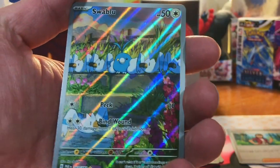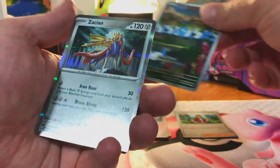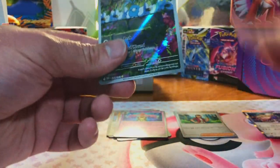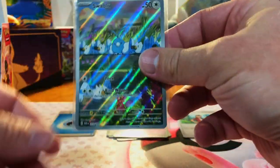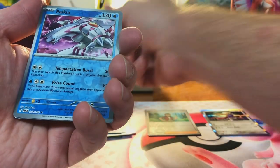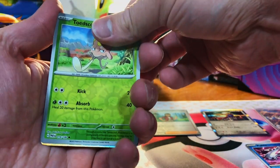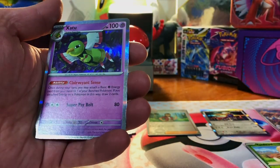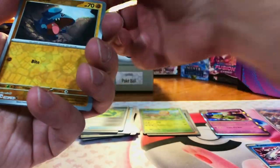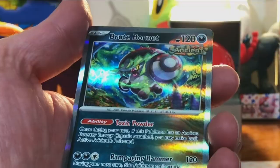Got Norman. I like that Swablu — first pack and we already get an illustration rare. Love it. And Zacian Hollow, let's go ahead and sleeve that up. We got a Palkia, a Toad School and Extatu, and a Ghibli. A Mantyke and a Brute Bonnet.